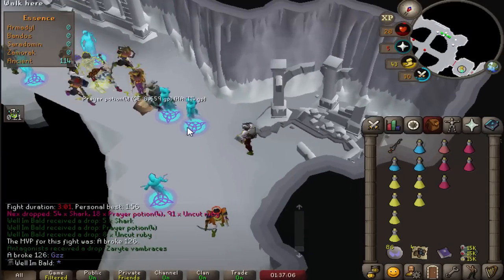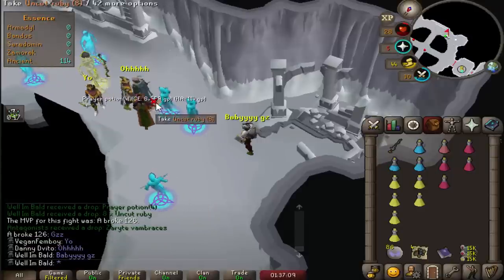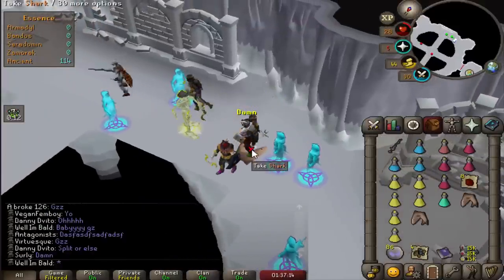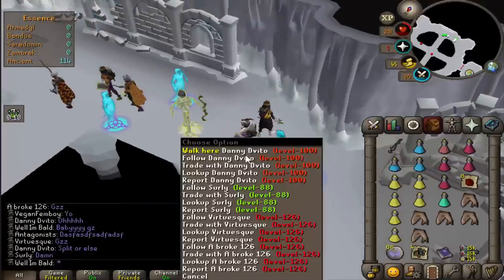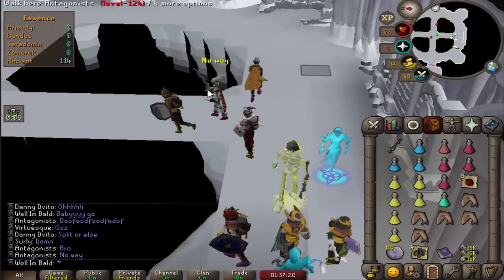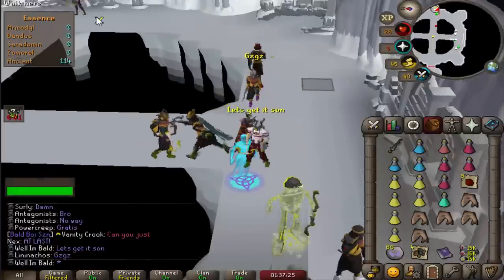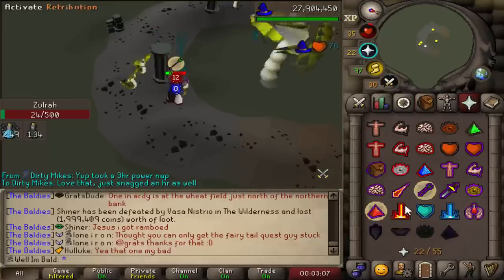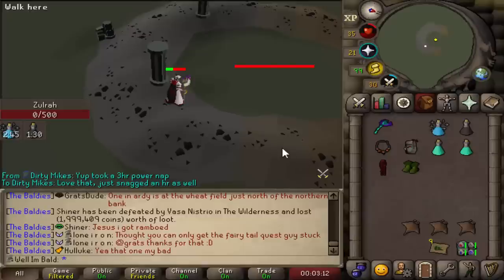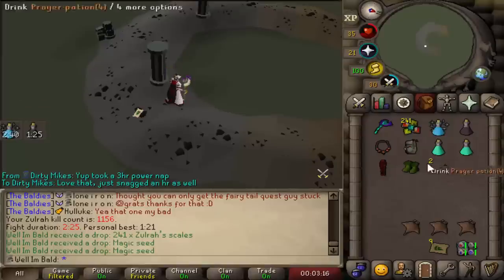Vambraces, baby! Let's go. Grats Antagonist — that's his first item. Doing an iron pure mass right now — we invited a couple other accounts and Antagonist has not had a drop here. I think he's over like 160 kills or something around there and they've all been small teams. I don't think he does really any masses. Big G's man. Double magic seed drop — yeah, we love that, except we have like 50 mil farming bank.